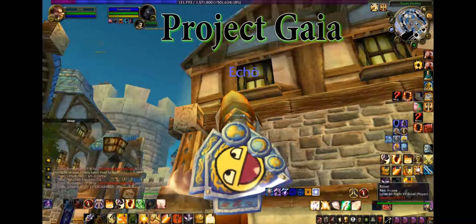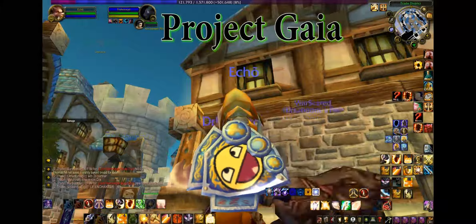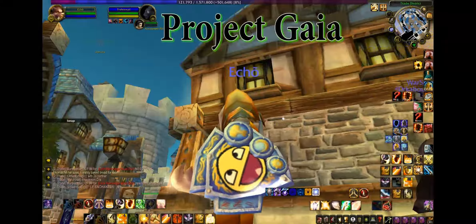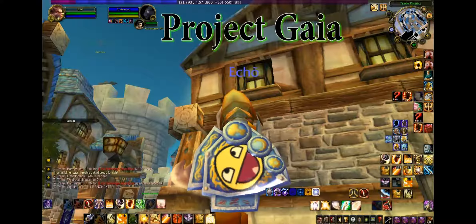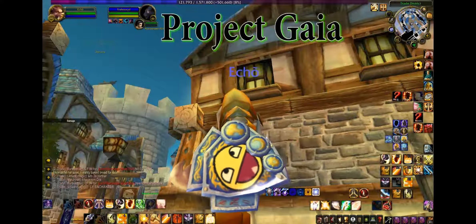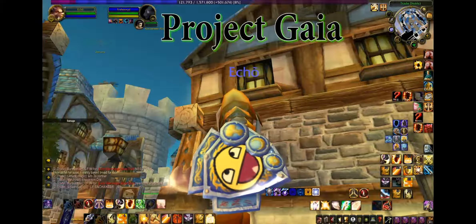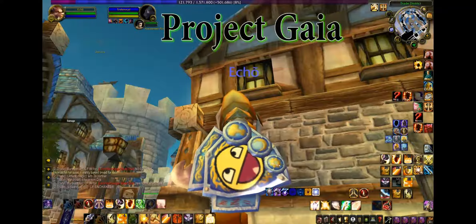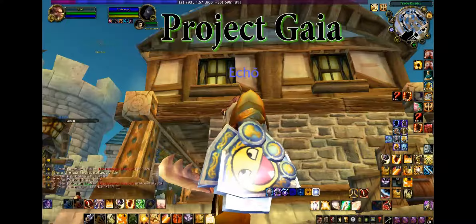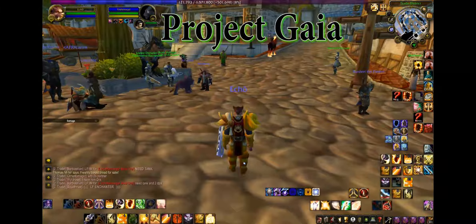If you look at the hammer here, the Ironforged logo has a dividing line going down it. Occasionally there are special models that don't have the dividing line, such as this crescent here — there's no dividing line going down the middle of it. But as you look at the gadget, there is a line going down it too, and at the top of the shield there's a line.